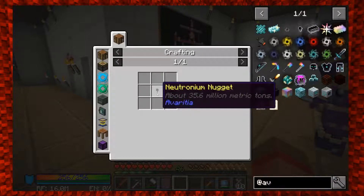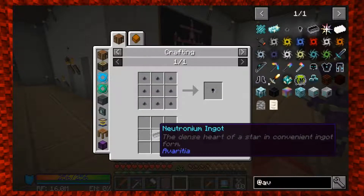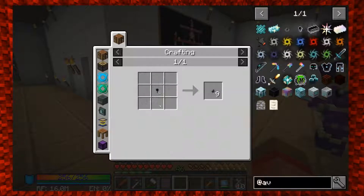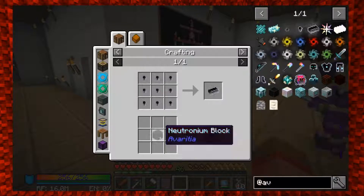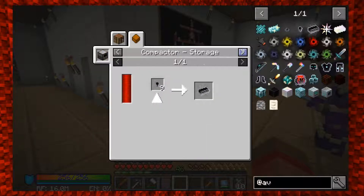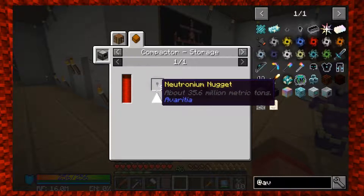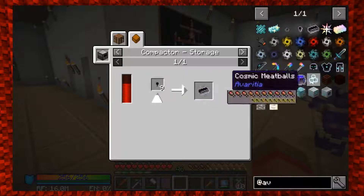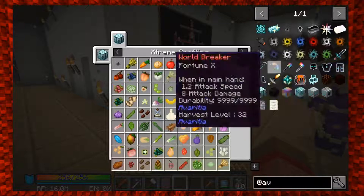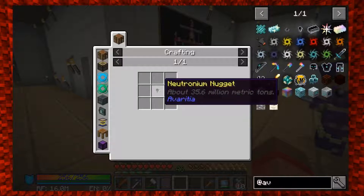Pile of neutrons - oh that doesn't sound good at all. You get it from a neutron nugget, which is made from stuff not in compact or storage. I don't know what kind of thing you're doing - I thought we were doing the witch's world thing. No, but there's a cauldron in here. I still don't know how to make the pile of neutrons.